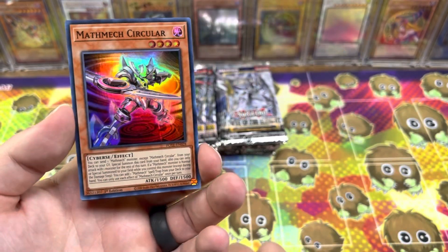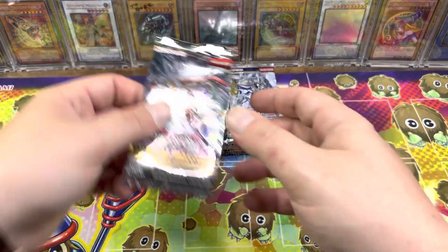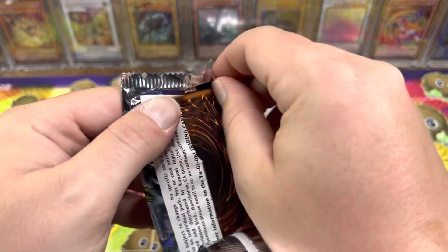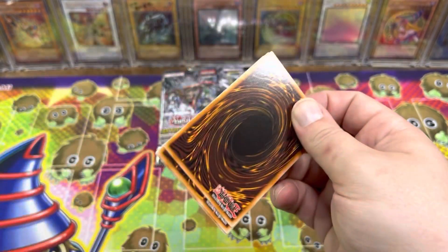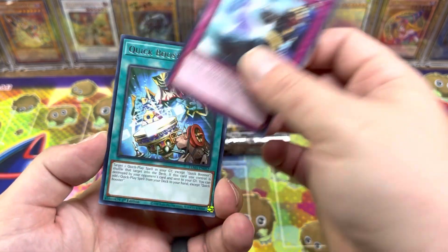And we got — skipping to the Math Mech Circular — just a super. Obviously, with the Power of the Elements, we're still looking for the Sprite Blue. But in Tactical Masters — I keep wanting to call it Tactical Evolution, which I don't think I've ever had the chance of opening, except for in Korean, which is pretty cool.